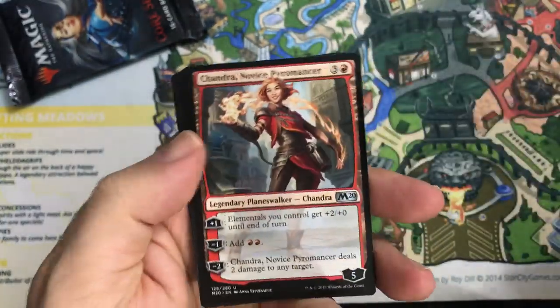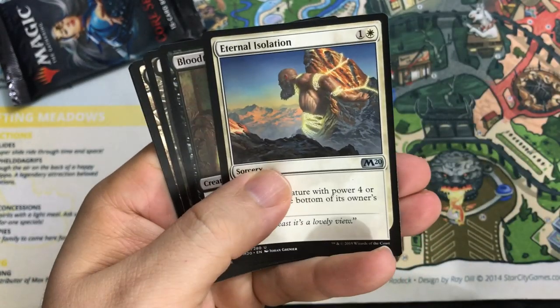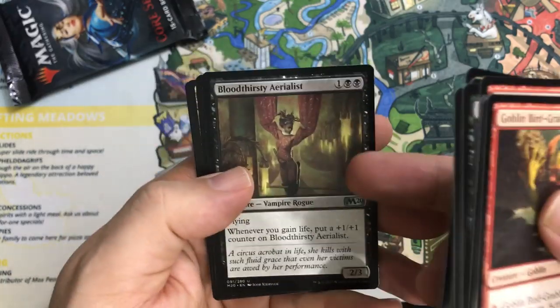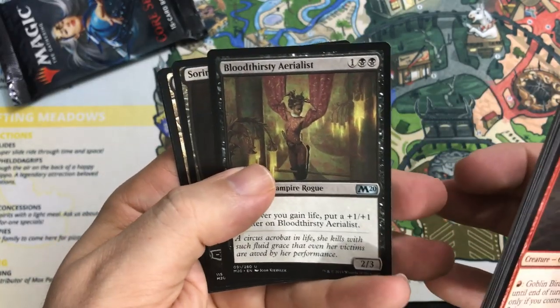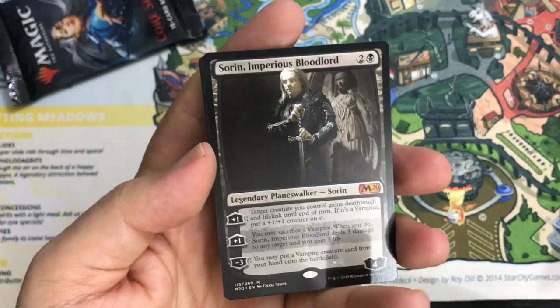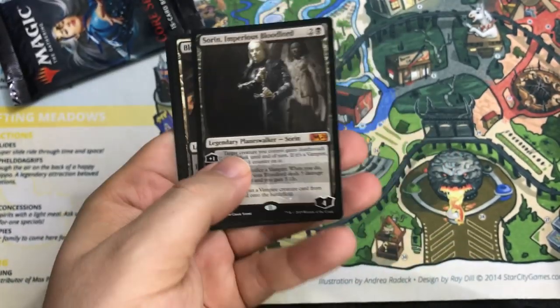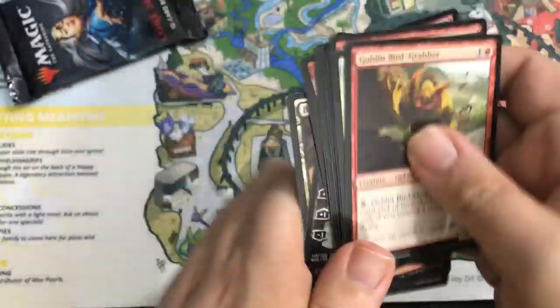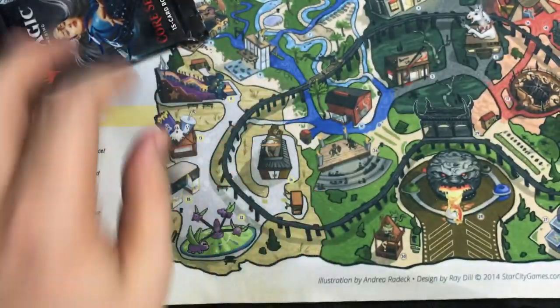Another Chandra shows up — Chandra Novice Pyromancer. Eternal Isolation. Bloodthirsty Aerialist and Sorin Imperious Bloodlord — that's our fourth Mythic! This is a good one and the Vampire decks right now in Standard are awesome. By the time you watch this, maybe those will be gone, but right now — awesome pull.